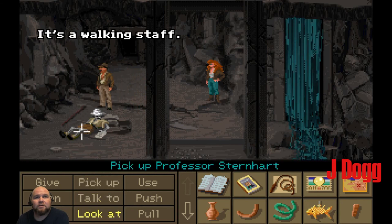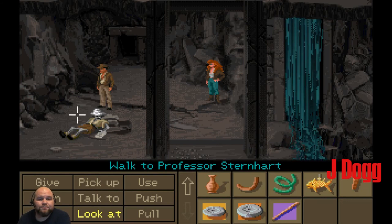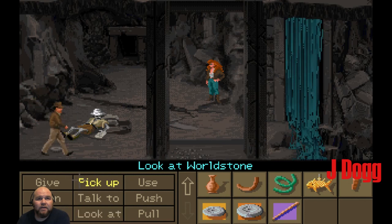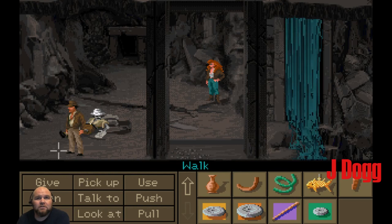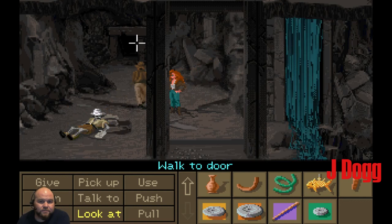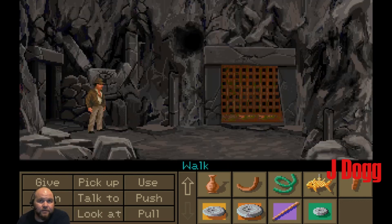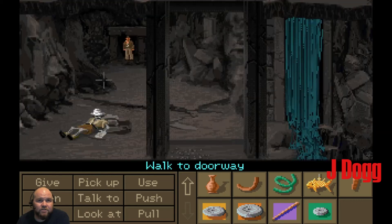We're going to take that, because that might reach that choke. It's the world stone that Sternhardt swiped. What's up here? I feel like we've been here. Are we just going in circles?